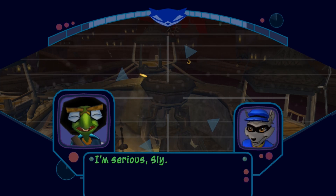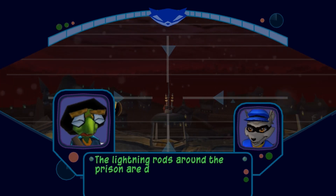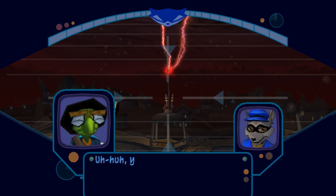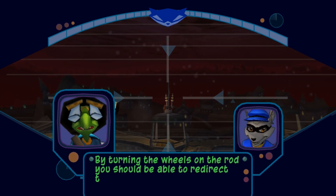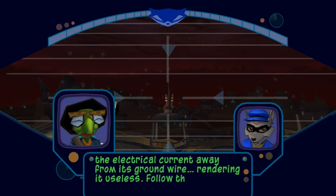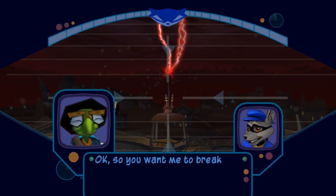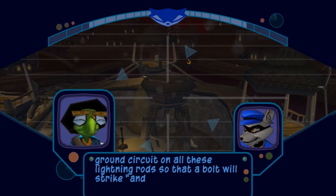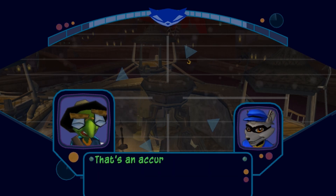I'm serious, Sly. Of course, I do owe you one. The lightning rods around the prison are designed to draw lightning strikes away from the water tower — as giant attack robot. By turning the wheels on the rod, you should be able to redirect the electrical current away from its ground wire, rendering it useless. Follow the lightning strikes to locate all five rods. Okay, so you want me to break the ground circuit on all these lightning rods so that a bolt will strike and destroy the giant attack robot posing as a water tower? That's an accurate summation.